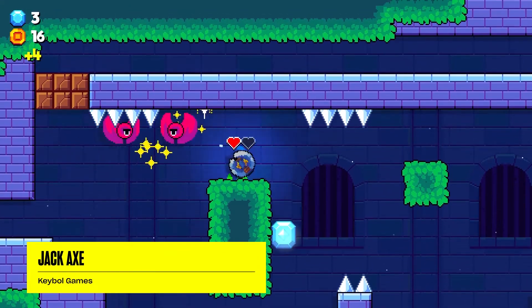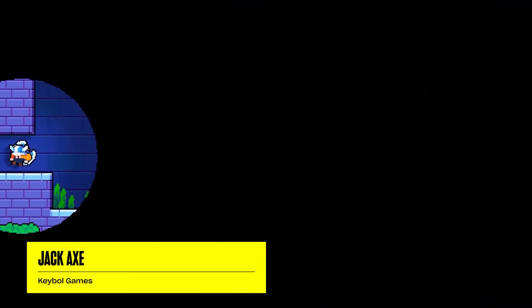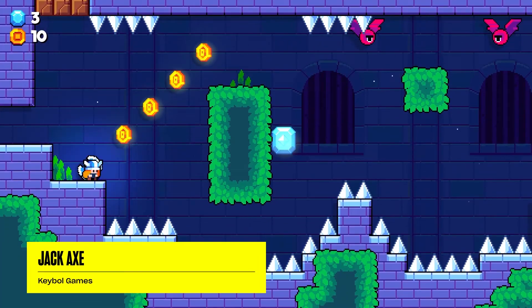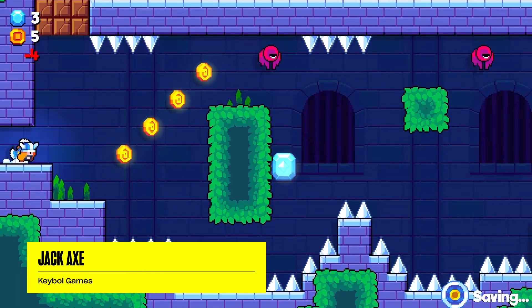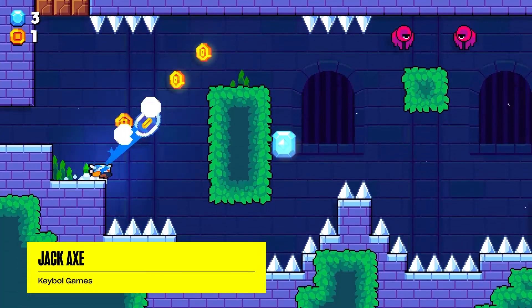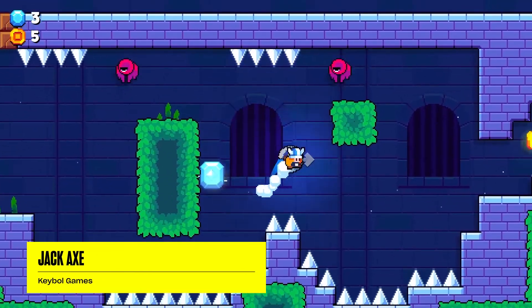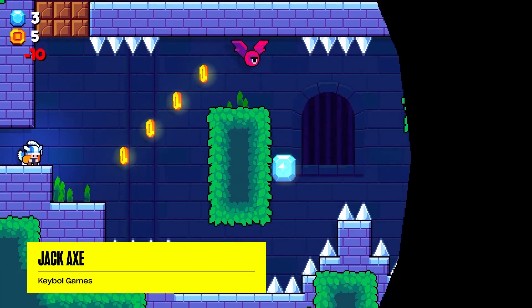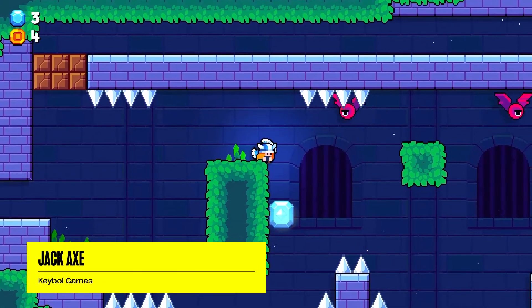Then when it came to testing, suddenly a lot of people were getting beat up — it was very difficult. They were really having a hard time beating the boss. So I had to take their feedback and maybe reduce the health of the boss, or reduce the number of actions they'd have to perform.